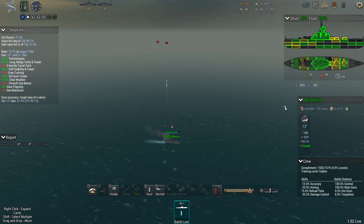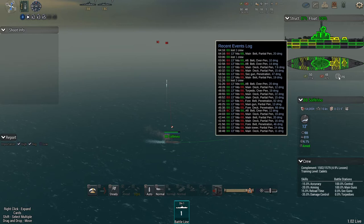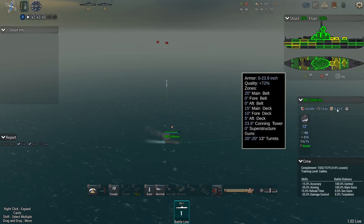I just wanted to do a quick explanation on how the armor values work and the difference between penetrating shots, over-penetrating shots, and partial penetrating shots. My ship has 20 inches of main belt, zero on the fore and aft, 15 inches on the main deck, 10 on the fore deck, and 5 on the aft deck — just to show a variety of different penetrating, over-penetrating, and partial penetrating shots hitting the ship.